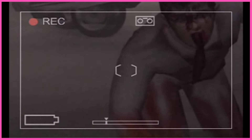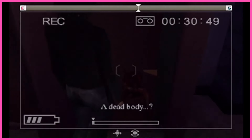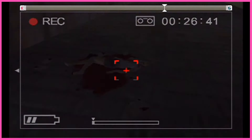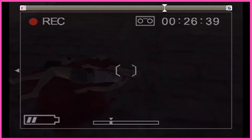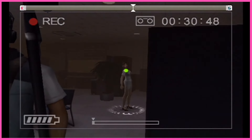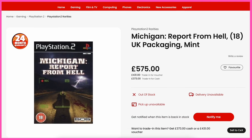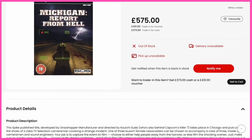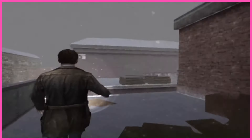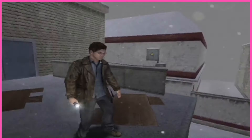Think of it kind of like a video nasty that's been out of print for decades, with an eerie atmosphere and an unsettling narrative that can't help but pull you in. And much like those video nasties, Michigan Report from Hell has a certain charm that makes it memorable, and I quite liked it for trying something different. The experience of navigating through a deranged city while trying to document the truth is pretty scary. Is it worth £575? Obviously not. But it is one of the best games on this list.